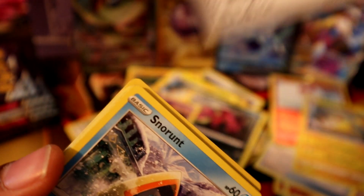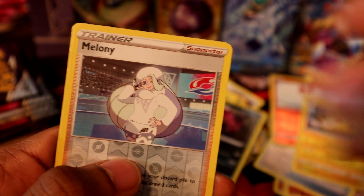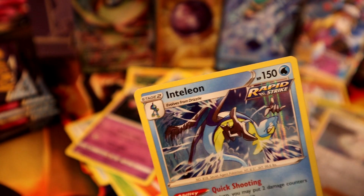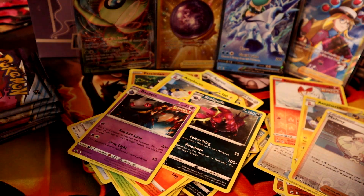Hits starting to come through. Another lightning energy — Sealeo, Karla, Haunter, Castform, Ralts, Melanie reverse holo, and an Inteleon — my favorite starter. Dope pick! I always go for the water starters.